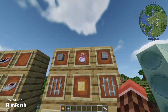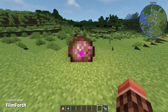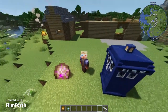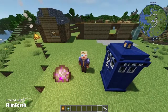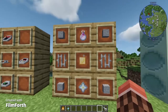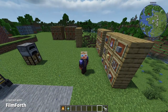To get the dragon's breath, all you have to do is go to the end and wait for the dragon to shoot one of these purple fireballs. Once the purple fireball lands, it will create a purple cloud of dust that, if you walk into it, will harm you. But you can actually take a bottle and bottle up the dragon's breath. You can then take that back to the overworld and use it to craft your TARDIS.